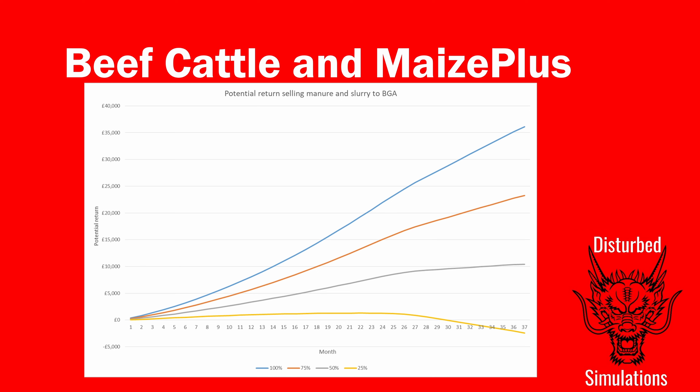Some of you will know I'm a big fan of BGAs — I have a couple on ModHub. I looked at what happens if you sell a percentage of the slurry and manure through a BGA, and you can see this dramatically improves things because of the amount you produce. About 25–30% of the manure and slurry through a BGA will get you back to about base game profitability when buying everything from the farm supply pack. That's about the same as the value of the food. Any more than that and you're starting to make big money, and once you're selling quite a lot through a BGA you can really make a lot of money — it's probably not even worth selling the animal at that point.